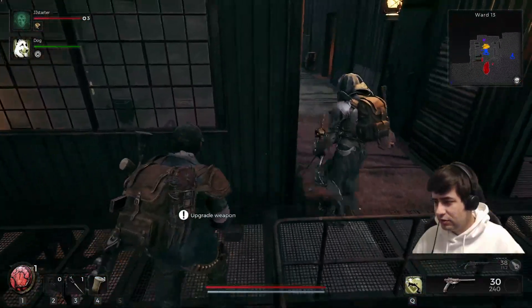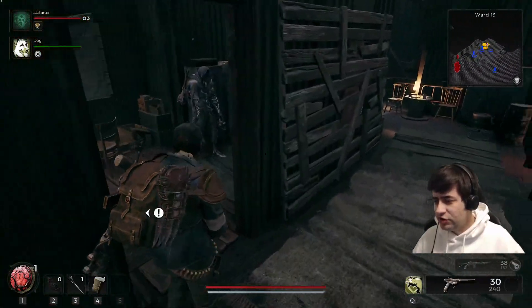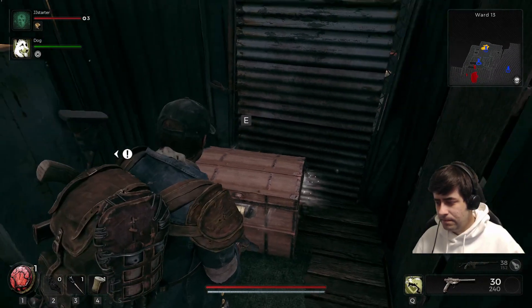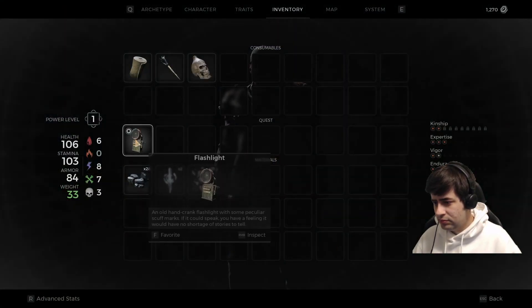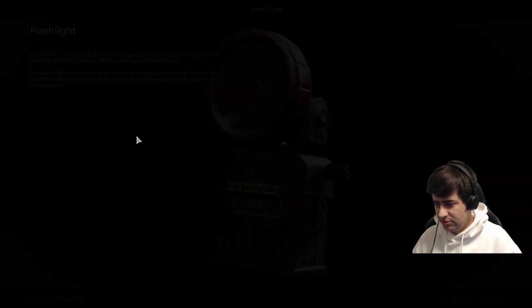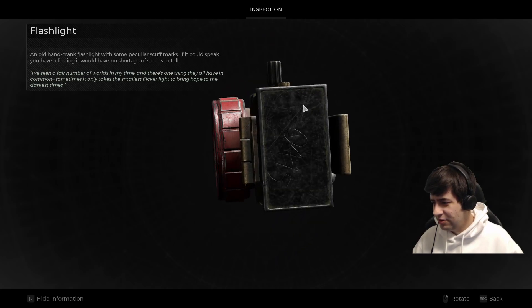Right after you've talked to Ford, you probably came in here and looked at this chest. I tried to open it — didn't let me do anything. Yeah, so what you're going to do is open your inventory and go down to the flashlight he gave you and hit inspect.